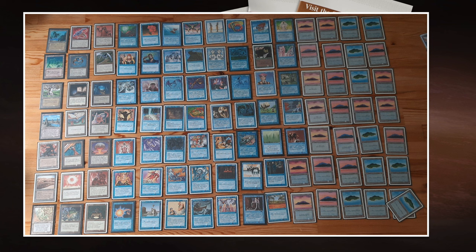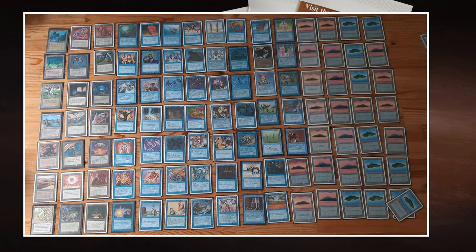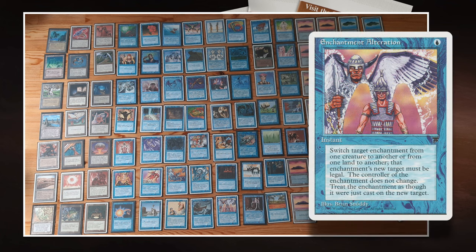We see the blue cards you'd expect. There's Control Magic, which is really good in this format, and Steel Artifact, which is also useful. One really cool card in this deck is Enchantment Alteration — with it you can move an enchant creature or enchant land from one target to another. This works quite well with Control Magic: if you play Control Magic on a creature and then your opponent plays out a better creature next turn, with Enchantment Alteration you can just switch targets and steal that creature. Pretty sweet.